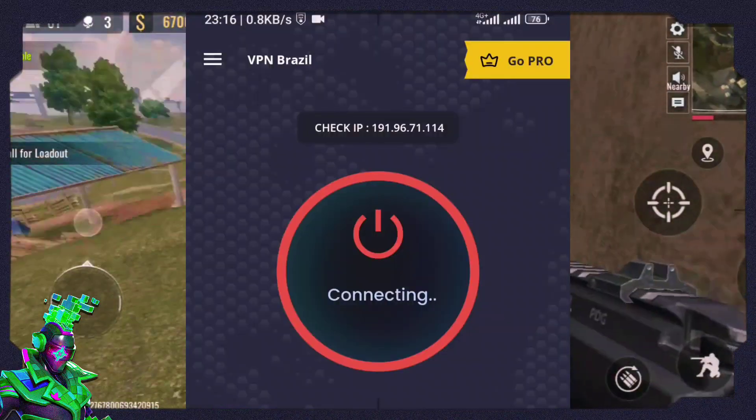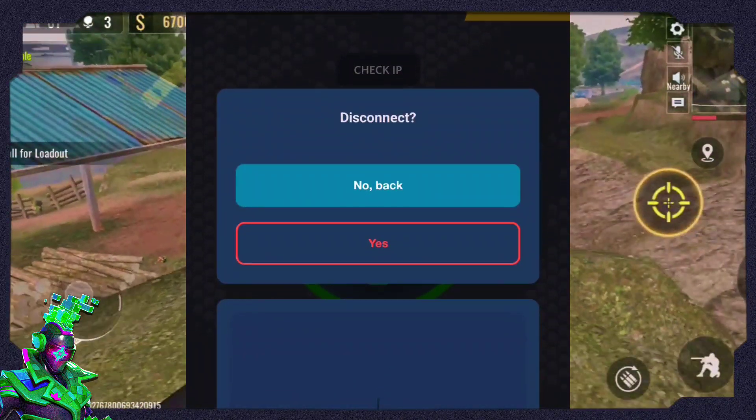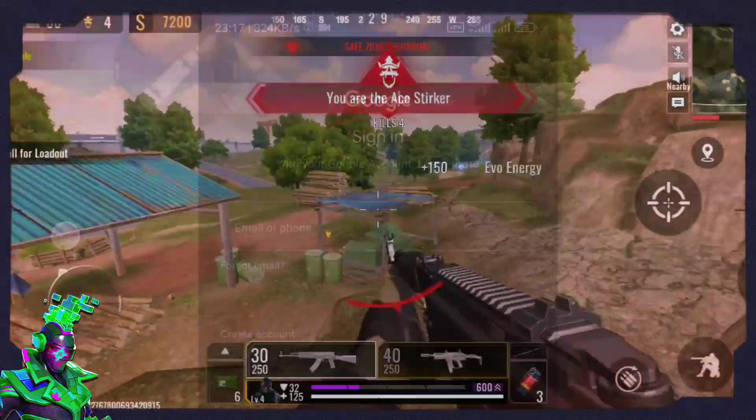I went for this one. Although it was a bit not straightforward, I was still able to get my head around it and connect. At the bottom you can just select Brazil and connect. Now once you've done this, the next thing is to go to your Gmail.